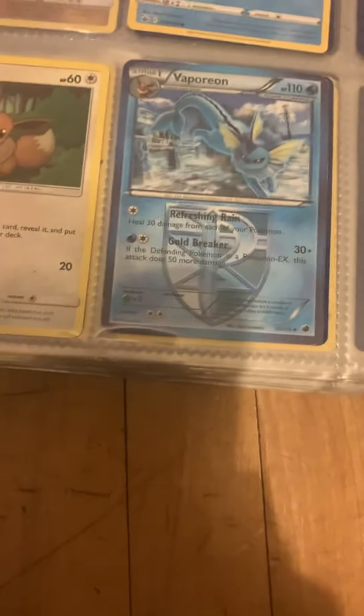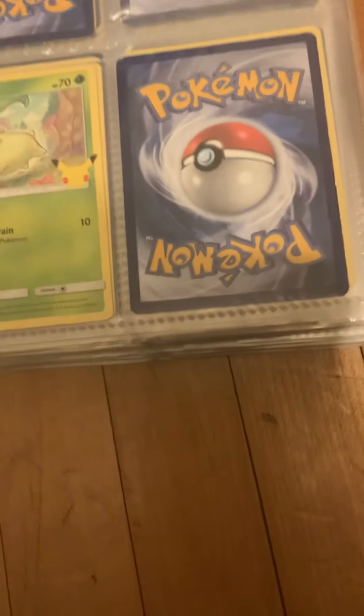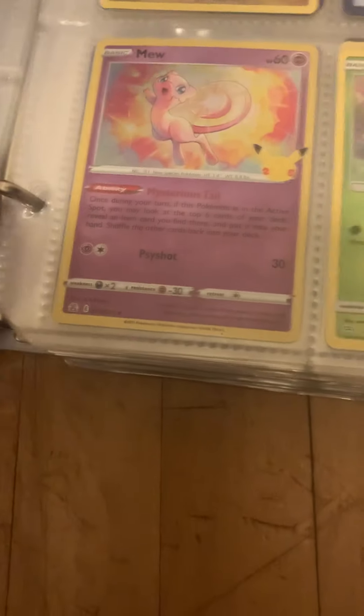This Hitmonchan is I think from Gold and Silver or Diamond and Pearl. I'll just highlight any notable cards I see. My only Porygon card is over here, and the only Kanto evolution line card — it's a Team Plasma one, so that's somewhat interesting. This is an EX, and I have a Mew from Celebrations here.